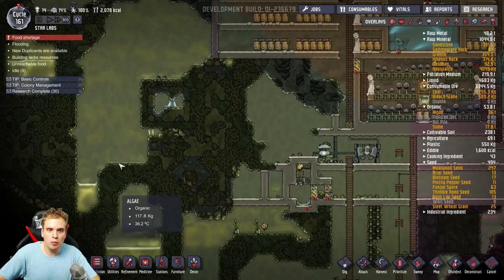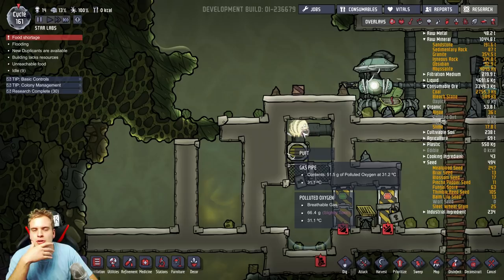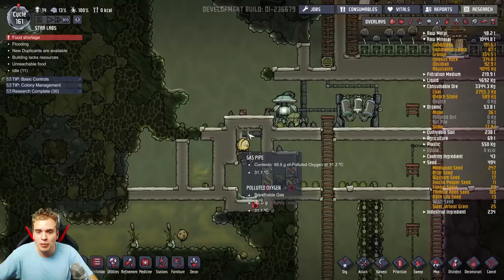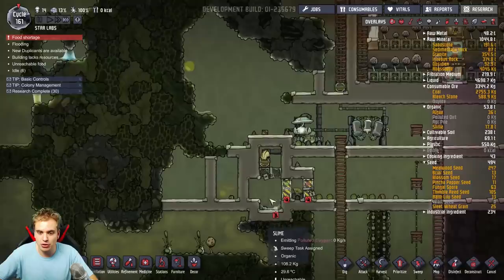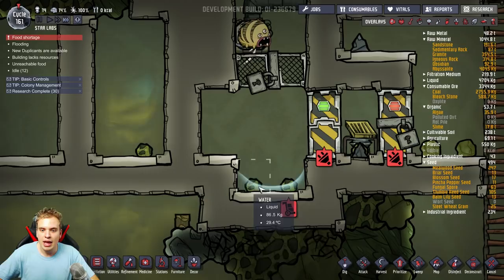I want to filter out all the polluted oxygen from here — open all these areas which have, oh my god, so much polluted oxygen. I just want to pump it out and feed it all to this puft. I honestly don't understand why so many people are trying to use oxygen deodorizers for this — it consumes so much sand, and sand is a limited resource in this game. I would much rather use this beautiful puft. It's super easy to trap a puft — it will take you just a couple of tries to build walls around it.